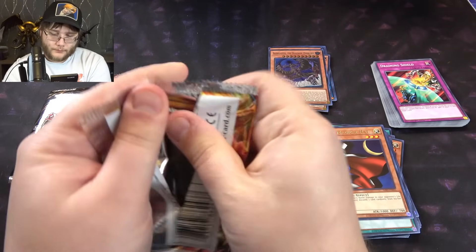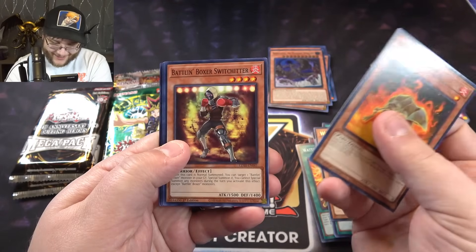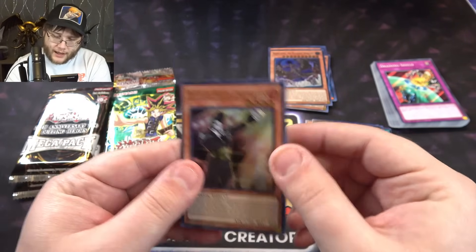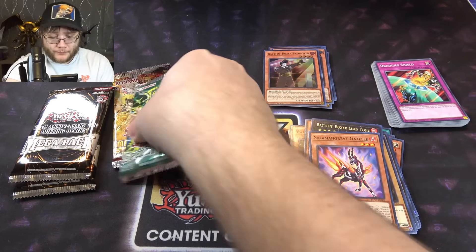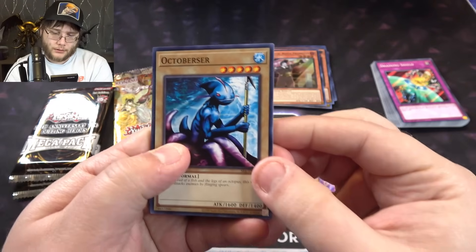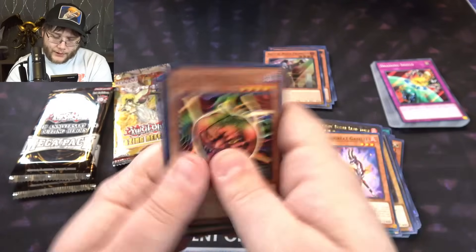Ghost Rear — let's just try to pull the Ghost Rear, would be nice. We got Lady Oak — Ultra Rare, I'll take it! Random Ultra Rare here: Battling Boxer Promoter. Not bad — out of a pack you're not guaranteed a holo, so I'll take an Ultra. Spell Ruler next. I feel like this is the one out of all the quarter century reprint sets that I've opened the most of. Mystic Tomato and Wall Shadow — I thought it was a holo.